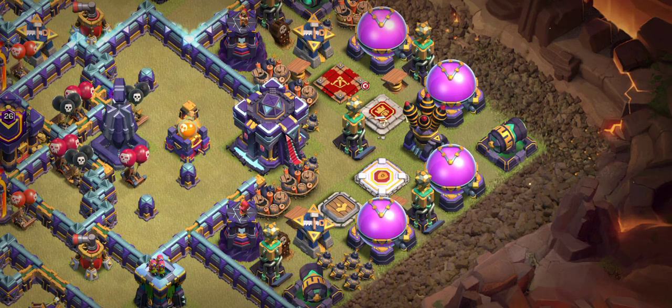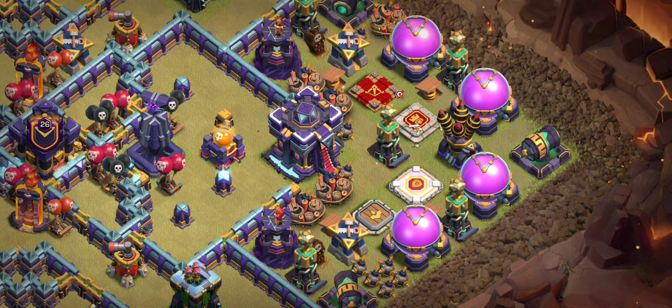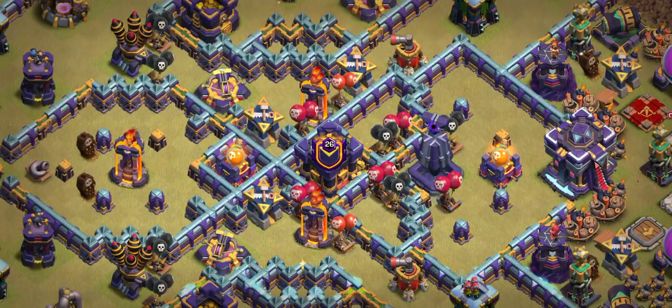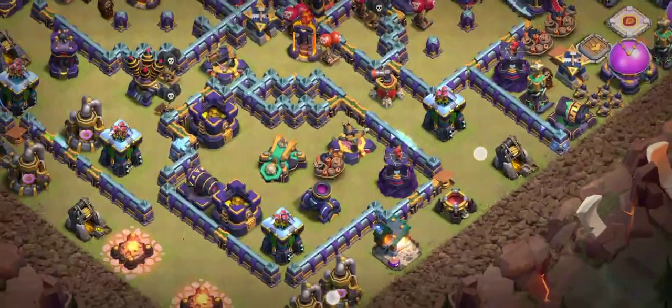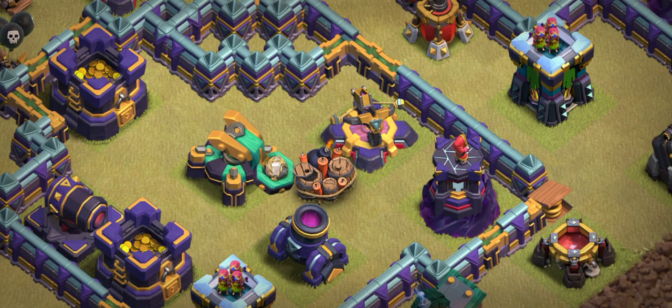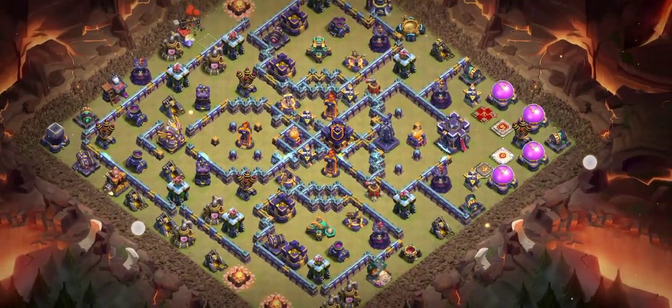If you come from this side and take down all Yetis and the Queen, you still have to face all heroes at the same time, plus Cannons, hidden Teslas, and air defense. You'll use your heroes' abilities but in the middle you'll face Super Minions and a Scattershot dealing big damage to your troops — Electric Dragons, Dragons, Yetis, Ballers, everything. This is the best base — try it and let me know if I'm right.